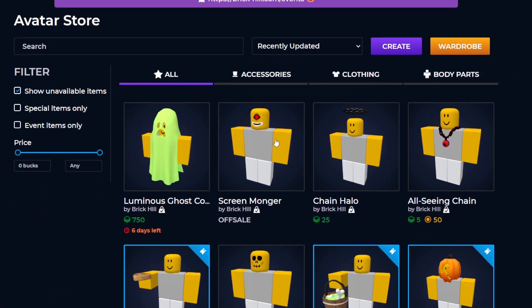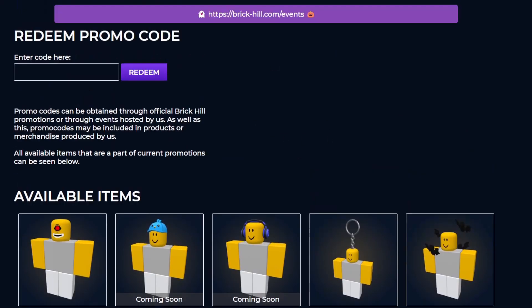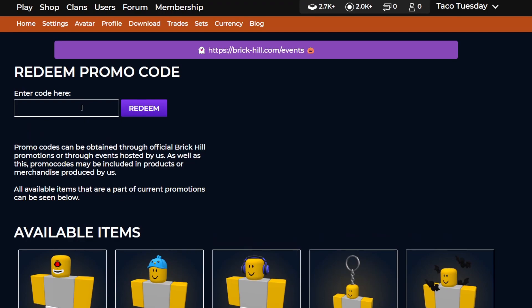Also, if you look over here in the shop, we do have this Screen Monger, and if you go to promo codes, they do have it right over here. In order to actually get this promo code, they did post on their TikTok a little video of a hangman, and in that hangman video they had the code. The code to get this is bootober22. So once you put in bootober22 and press redeem, you will get the item.